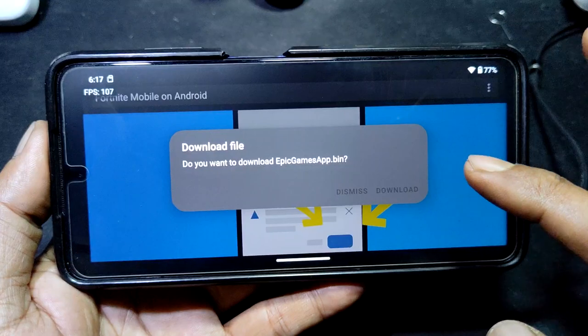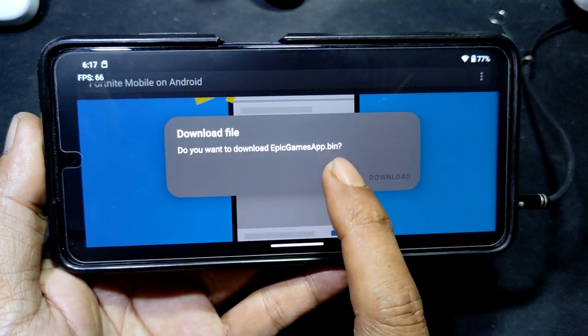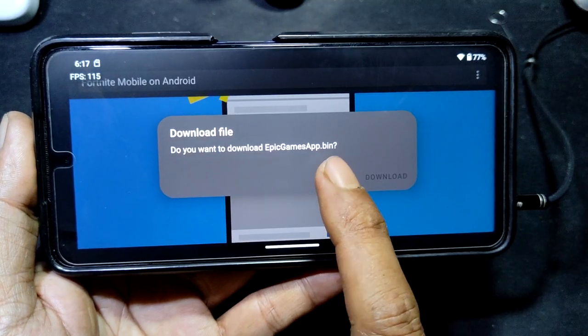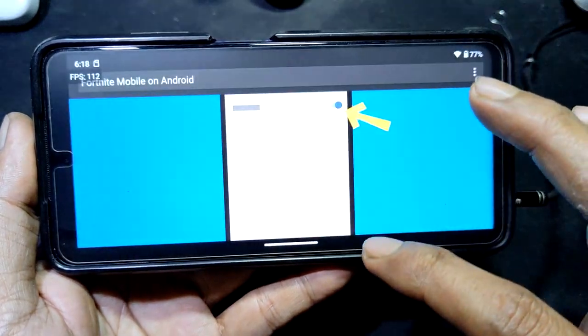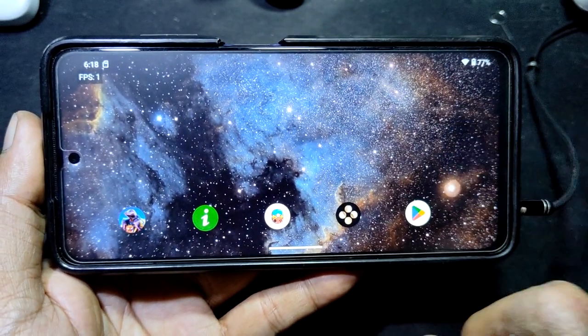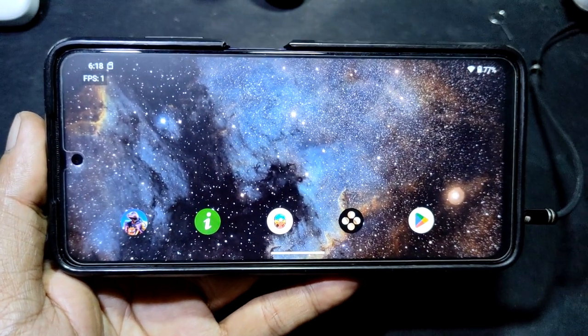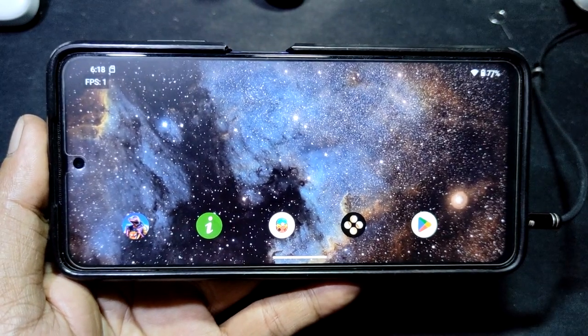Download the app. The file extension will be BIN — you must rename it to APK because of the browser. Then install the Epic app, and from the Epic app download Fortnite. You are good to go. Thank you for watching — stay tuned for the next video.